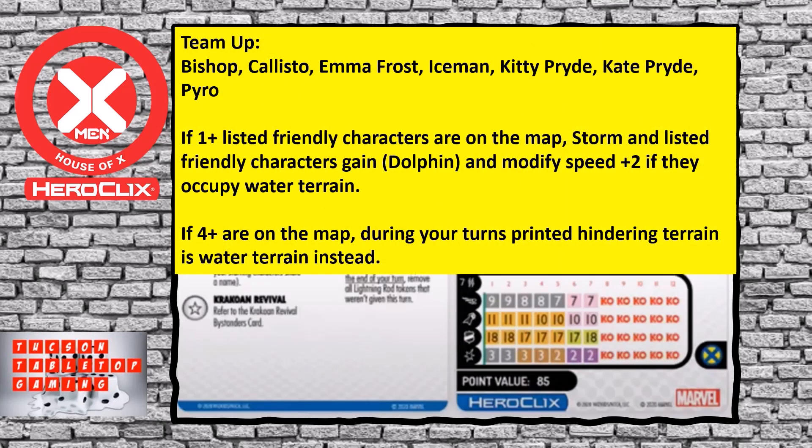First and foremost, let's look at her team up ability on this card. She teams up with the figures listed, and if one listed friendly character is on the map, Storm and the listed character gain the dolphin symbol and modify speed plus two if they occupy water terrain. Not a lot of maps have water terrain — there are some with a few squares, and some characters that make water terrain. But the second part of that team up is super cool: if four or more are on the map during your turns, printed hindering terrain is water terrain instead.